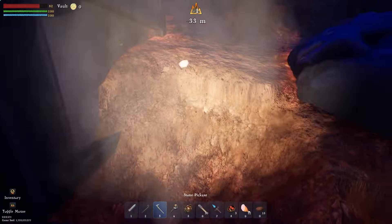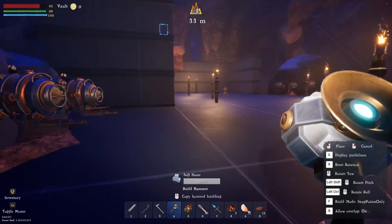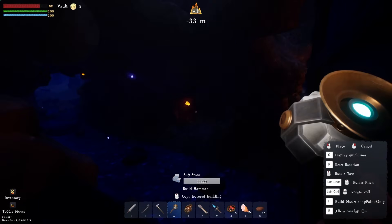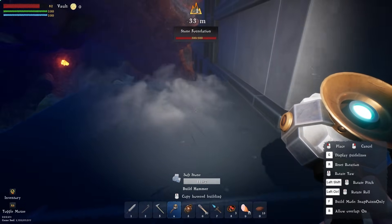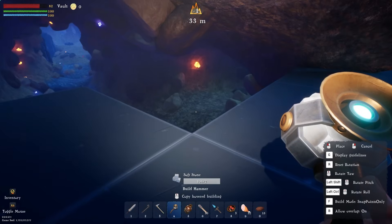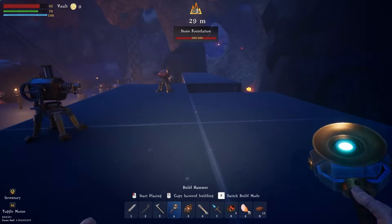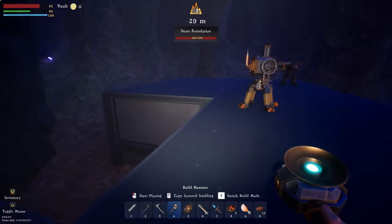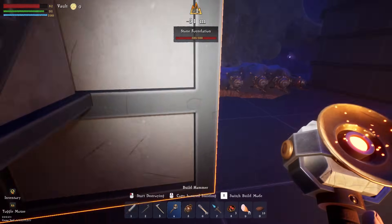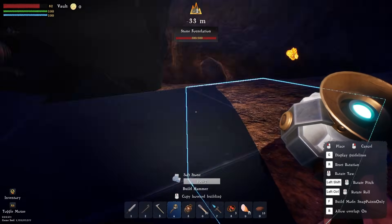Foundations going down — beautiful, love it. I think I want a better pickaxe; people told me to use explosives too. Maybe I should get into explosives — I'm indecisive. I'm going to expand this way, there's no reason not to. I can always move stuff later. I'm going to break down this wall and these foundations and continue expanding with proper floor foundations down below.